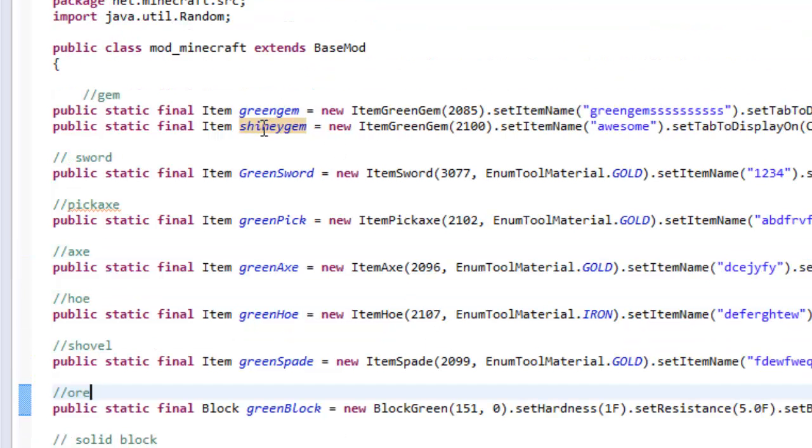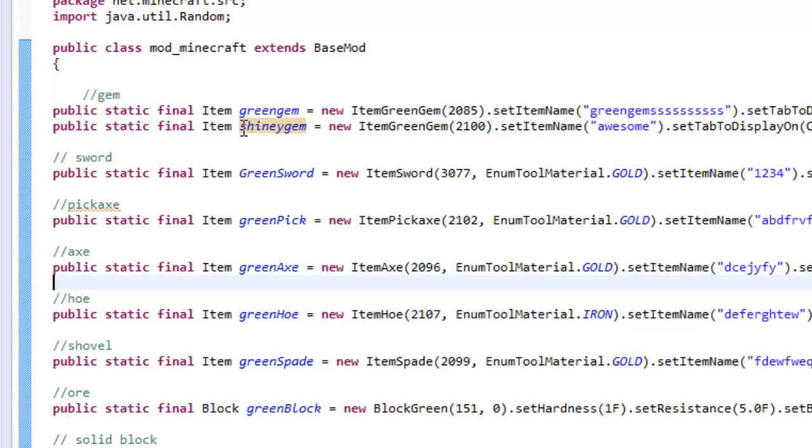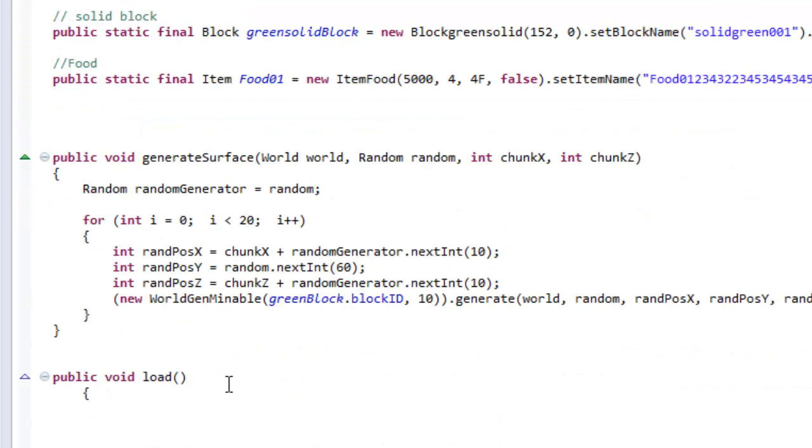What we're going to do is make sure that you have a shiny green gem. If you guys are following along with me, you should have a shiny gem which we added in earlier. Let me know if you're following my tutorials. Anyways, let's go ahead and add in a new smelting recipe for our gems.